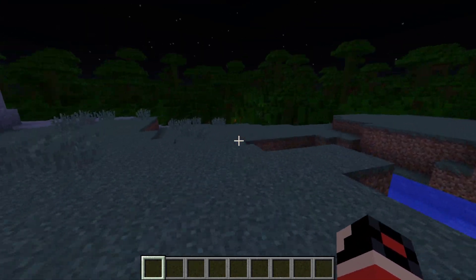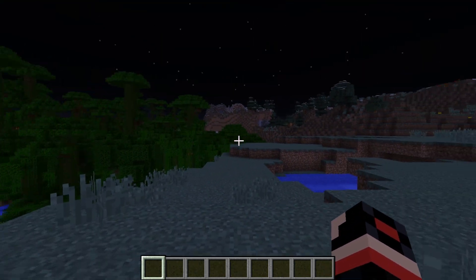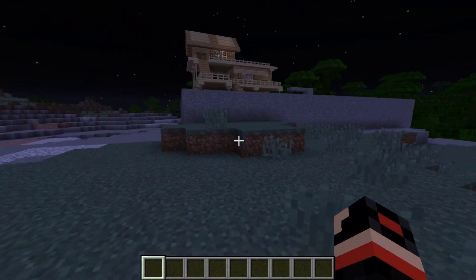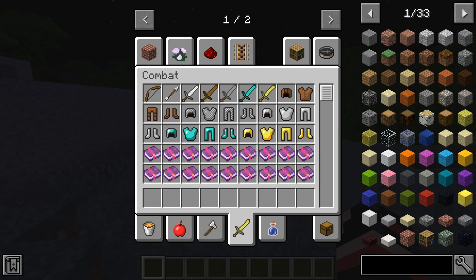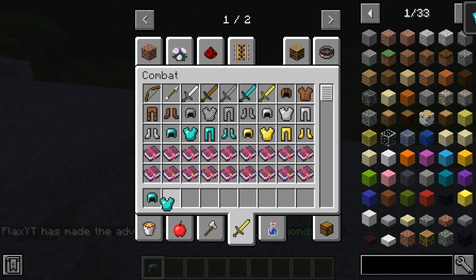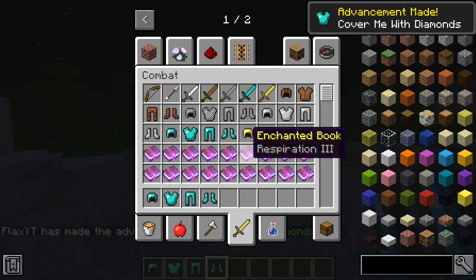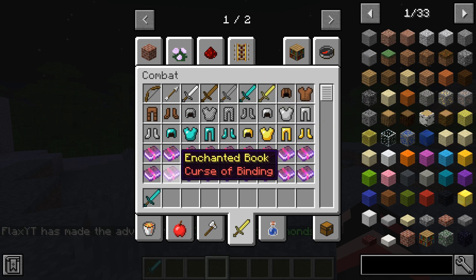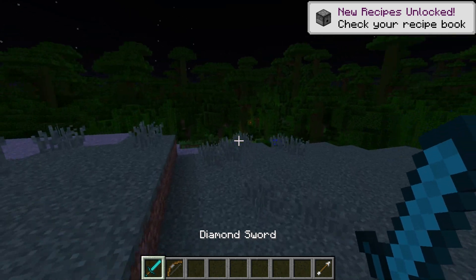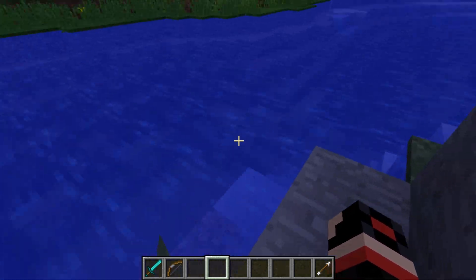We've got a redstone tool here which could be a clue — I never placed any of this redstone. I think I need to get myself armored, because in case this guy is going to fight us, we need something to defend ourselves. It's actually night time which is making it scarier. Let's get some diamond armor and a sword, bow, and arrows.